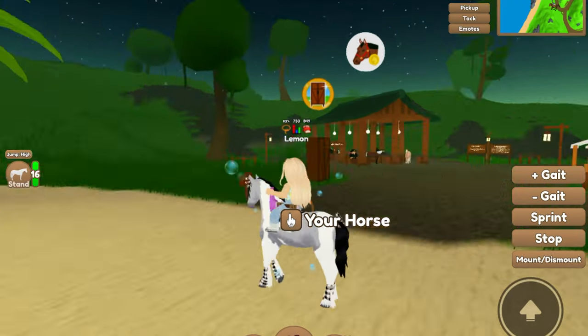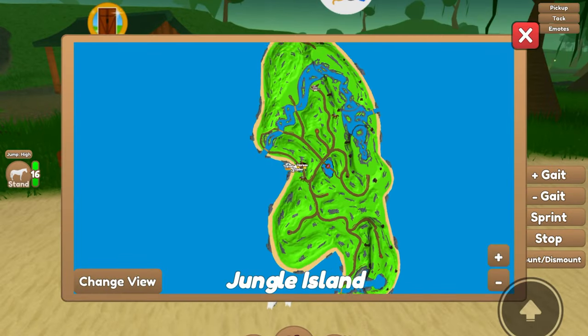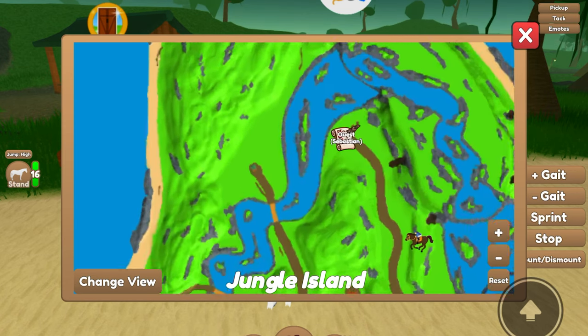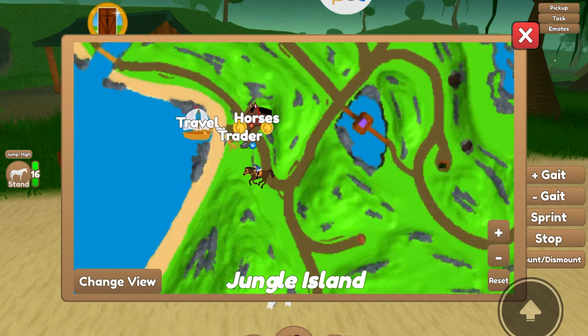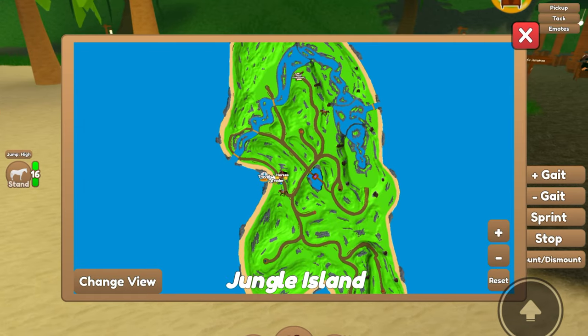So the first thing that you need to do is head to Jungle Island. I am already here. And then what you're going to want to do next is head to the quest area, which is Sebastian. So you're just going to head in that direction. Now I'm just going to go over there real quick and speed it up and then I'll tell you guys what to do.